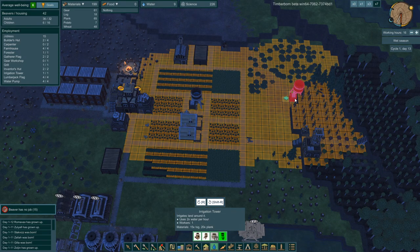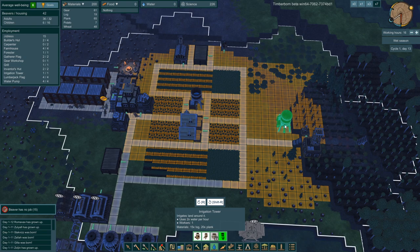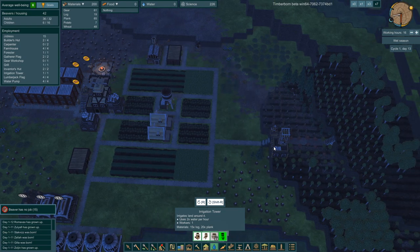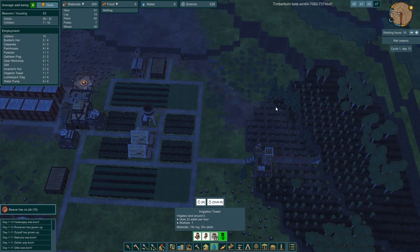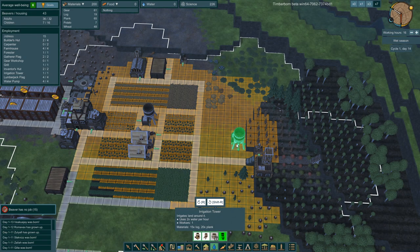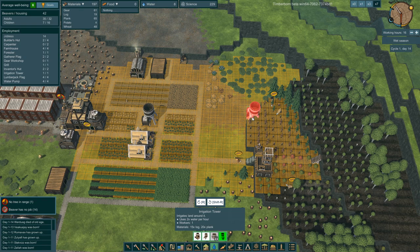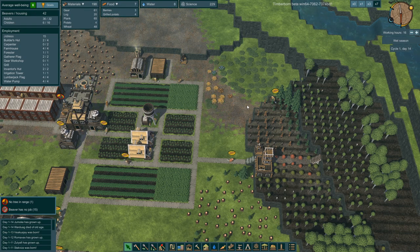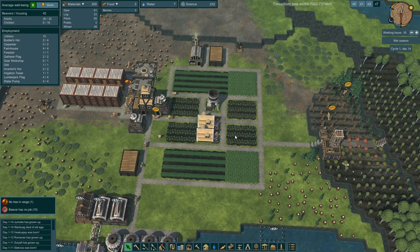Can I build another irrigation tower? I'd have to put it up here, but I can't build there because I have trees planted. That would only cover part of my trees. And we're still not staying on top of the water — people are starting to go hungry.